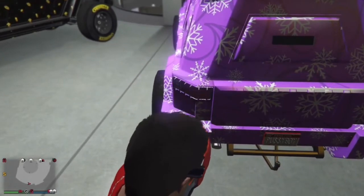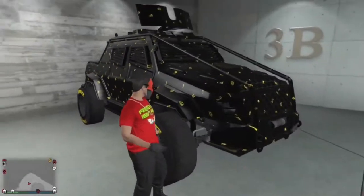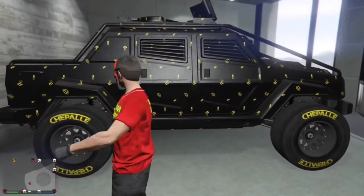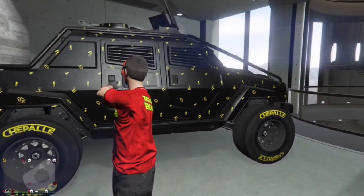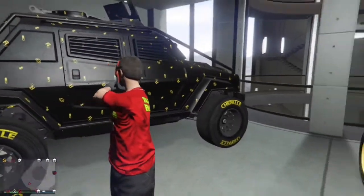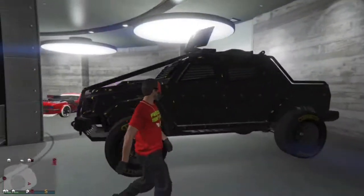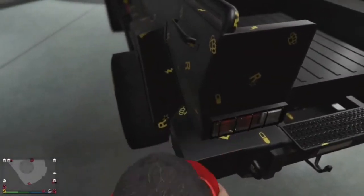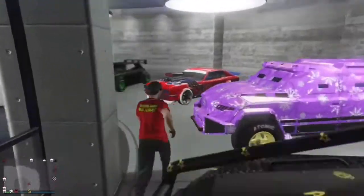This one is cool — it's got a nice Rockstar-themed wrap with yellow tiny Rockstar logos all around the vehicle. Has some nice F1 wheels, fully maxed out, and has Yankton plates though you can't see them.